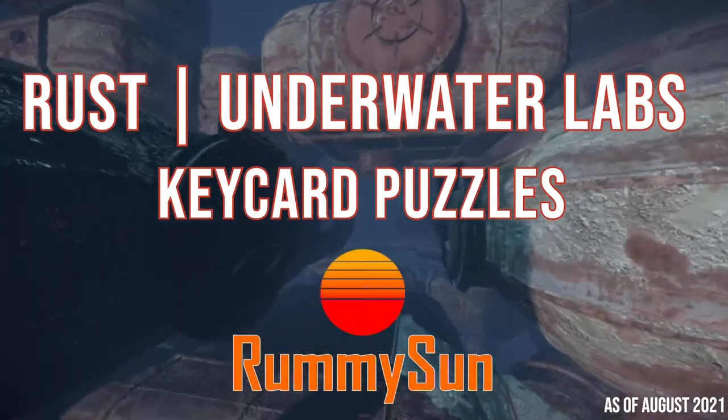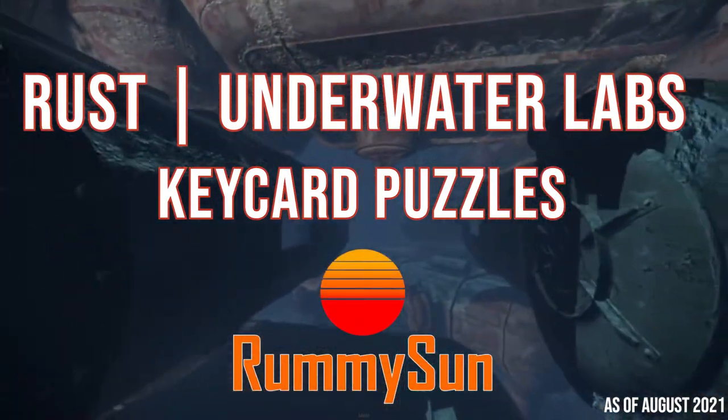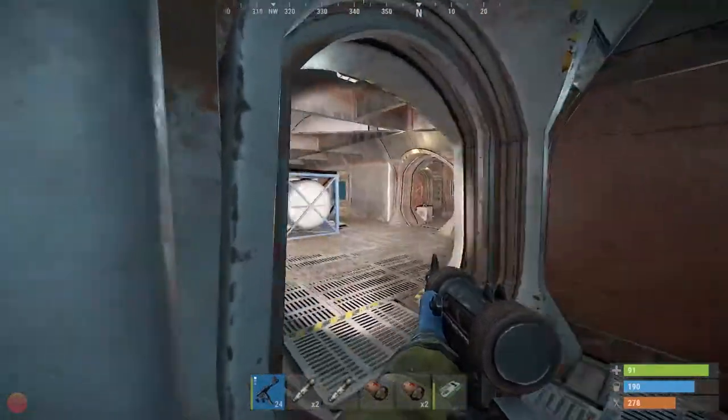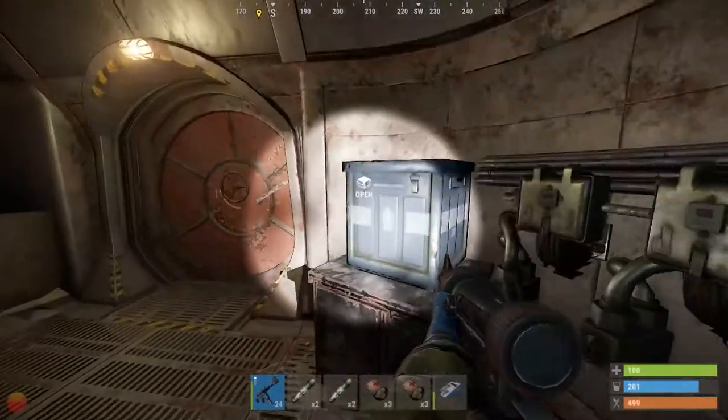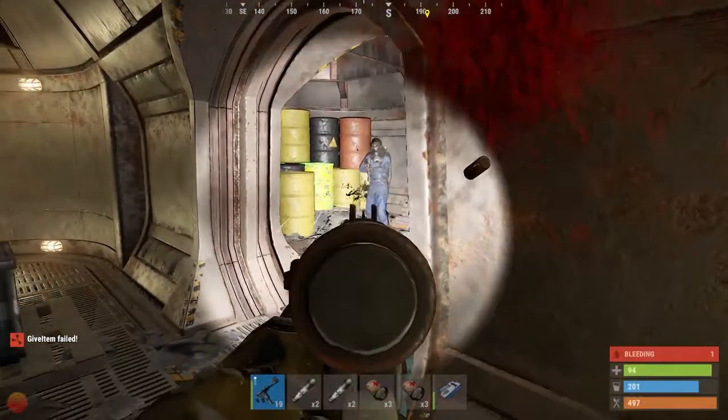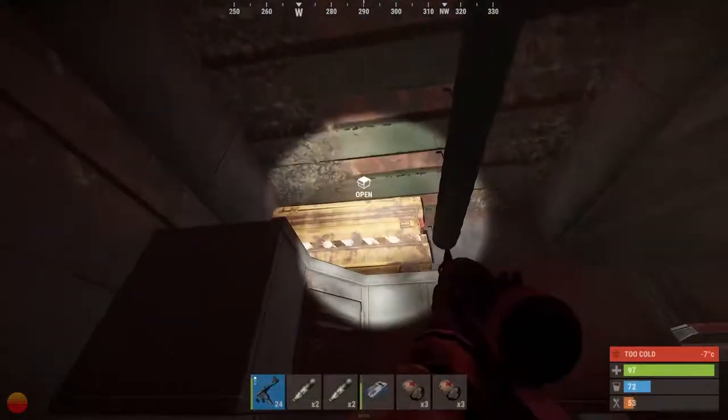In this video, we'll cover the keycard puzzles found at the Underwater Labs in Rust. The Underwater Labs are procedurally generated monuments that contain readily accessible loot that spawns throughout the monument, loot from dwellers that patrol the labs, along with loot from a variety of puzzle rooms.